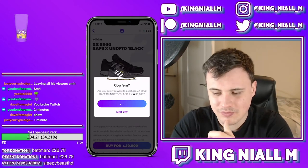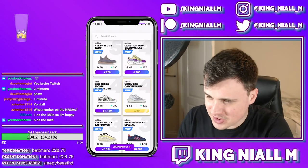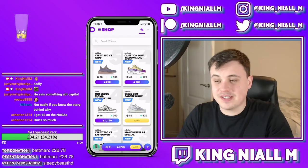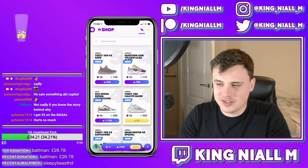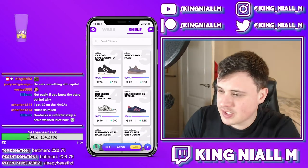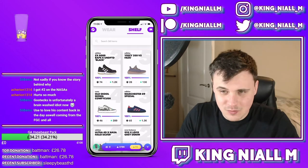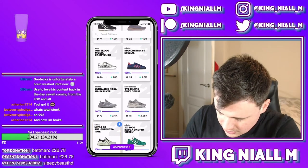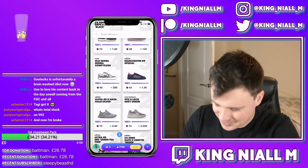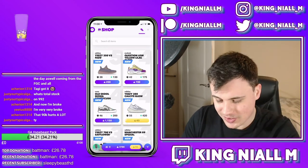I wonder how much I've just spent - that's a lot. I just spent a quarter of a million Aglet on this drop. I got two number ones - I got number one on the 992 Levi's. I did kind of want to sell the number one to make you buy it off me but I thought that was a bit mean. Let's get this stuff down and see what the efficiency is and what you should be spending your money on. Total stock on the 992 is 30.